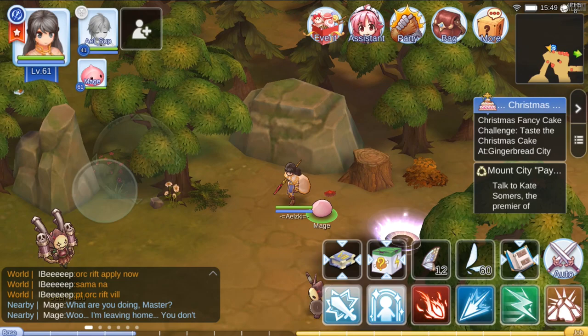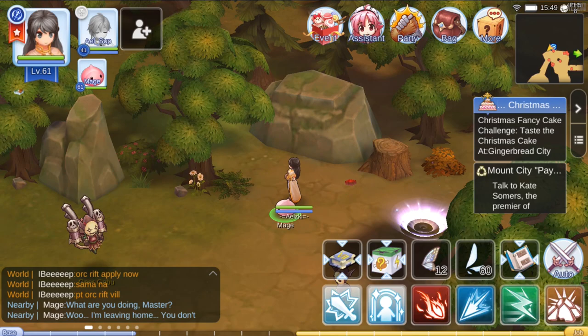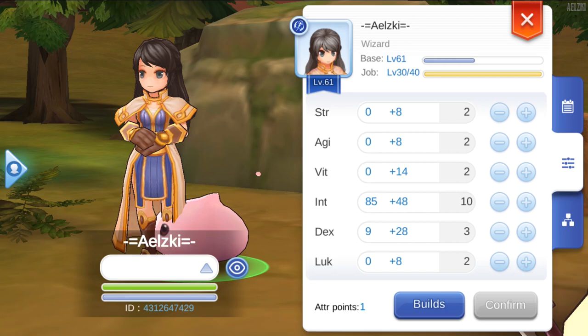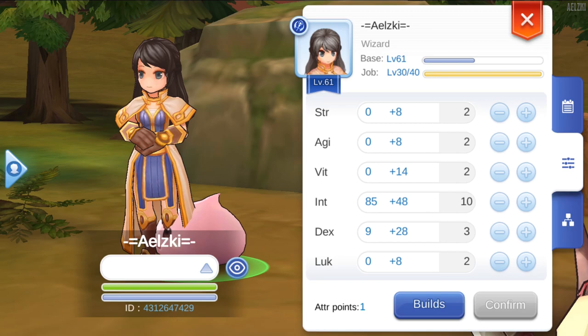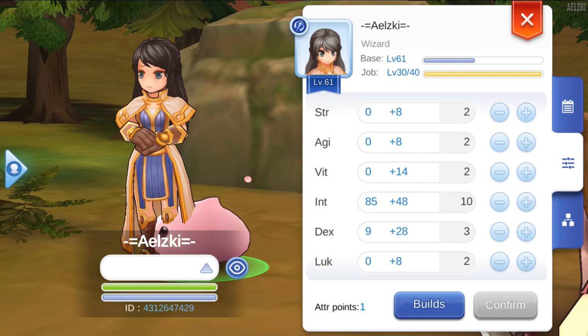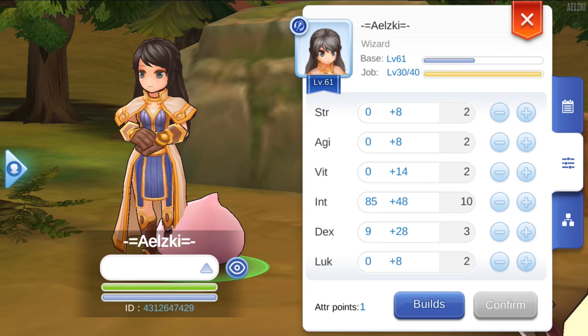First and foremost, you need to have your mage at level 40. Once you are level 40 you can go ahead and use this trick. For stat allocation, you need to target your dex to 30. The reason for that is it will give you negative 1 cast time for each 30 dex, so if you exceed 30 dex you will need to target 60 to get a 2-second cast time reduction.